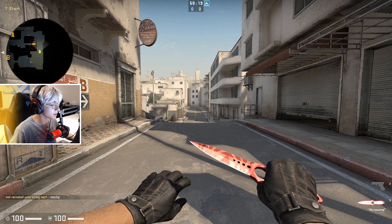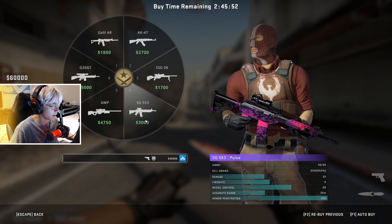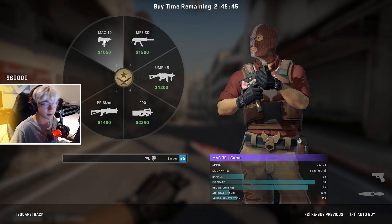In Counter-Strike, the guns you buy are locked to what side you're on. When you're on the Terrorist side, you're only able to buy Terrorist guns — the Glock, AK, Krieg, the Auto Sniper, or the Mac-10. Guns like those.